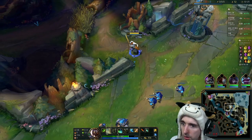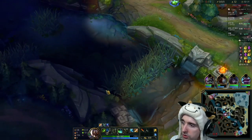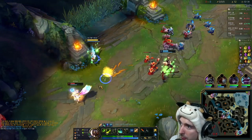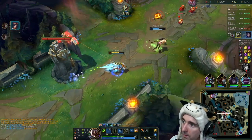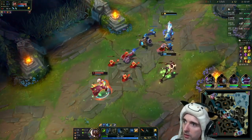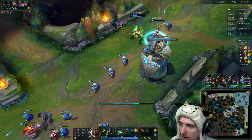Now we're gonna continue our push upwards. I actually really liked the idea of this — I brought Ghost, and you may be wondering why. I don't know to be honest. Don't worry guys, I slowed him — wait, I don't have red buff. Alright, you know what? That's fine. We're gonna back, we're gonna heal, and life is good.